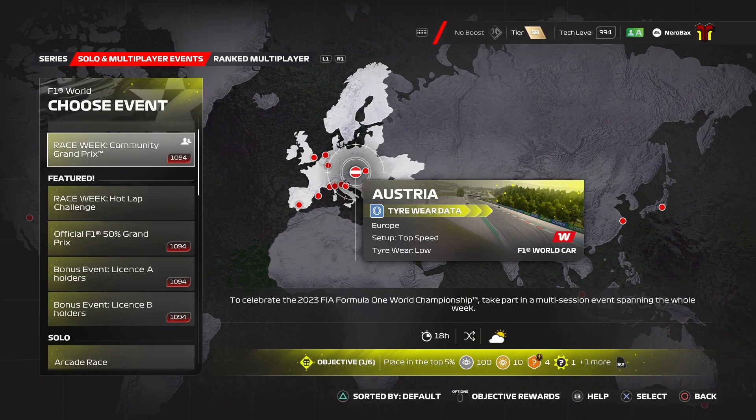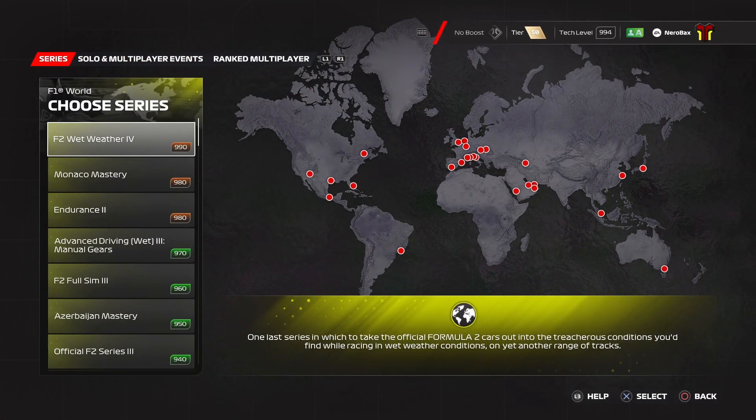Just do two or three series to completion - not two or three weeklies, two or three series to completion. That will unlock you more series. Now, I don't think there's any more series other than the 991. My reason for this is that I've completed, I think, five series now without unlocking anything new.